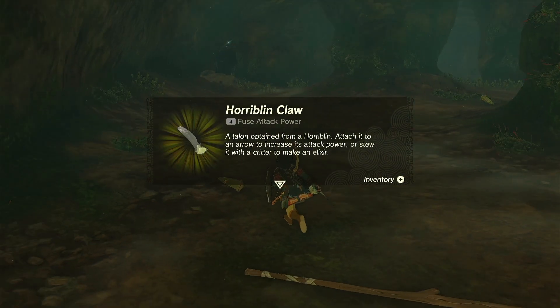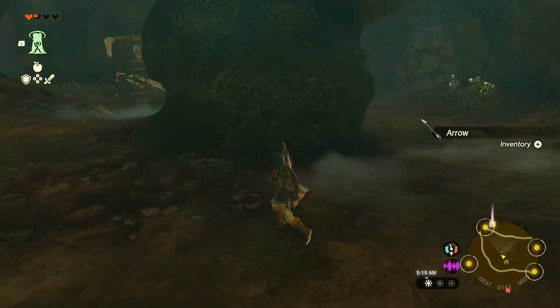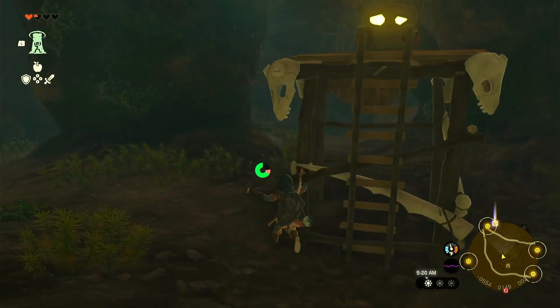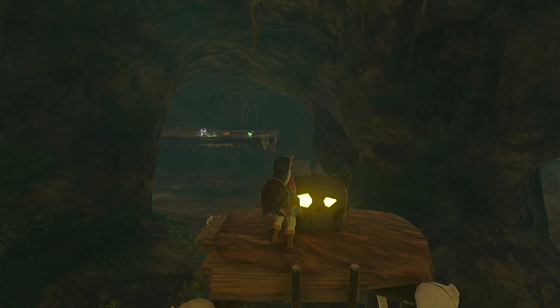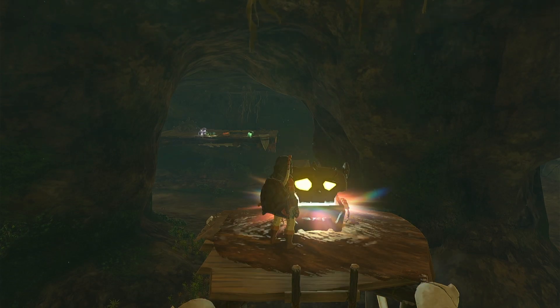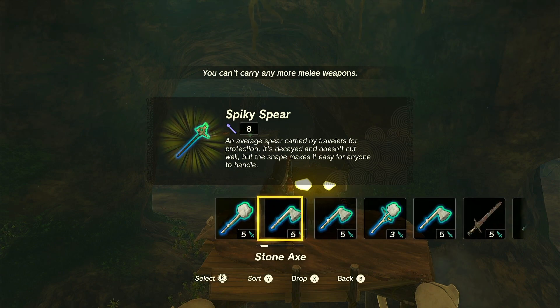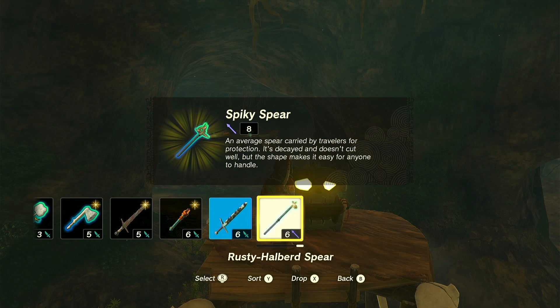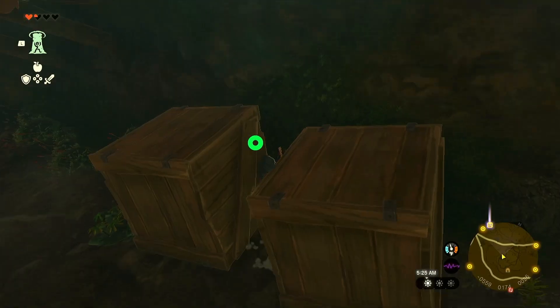Horiblin claw. I picked a really bad spot to try and fight those guys — I'll need to remember not to fight in a narrow area. Let's see what's in the chest. A spiky spear — that is better than my rusty halberd spear, so I'll swap it. And I see some items over here to grab.